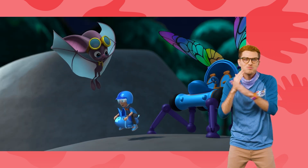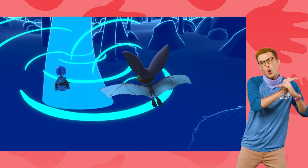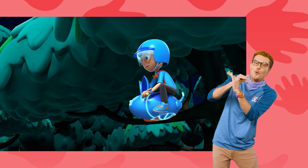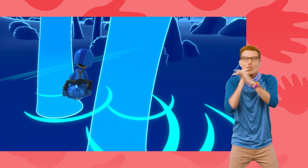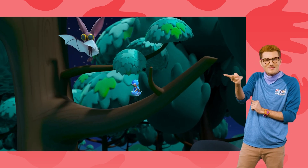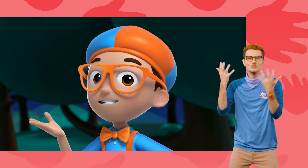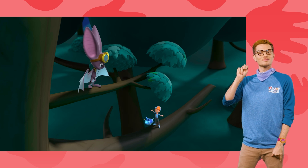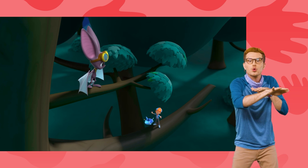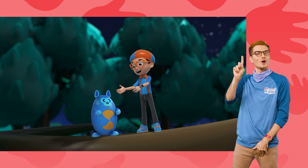Let's fly! Nice flying, guys! Thanks! And I have the answer to my question. How do bats fly in the dark? Echolocation! Bats make high-pitched sounds that bounce off objects and echo, so they can safely hear where they're at in the dark! Upload answer, D-Bo!